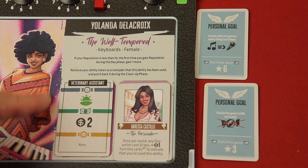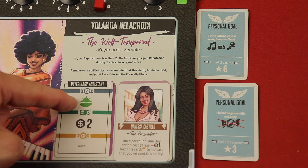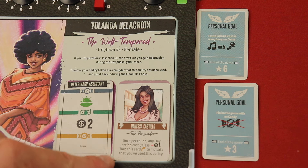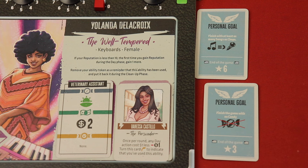You also get to select from two different jobs at the beginning of the game. As a veterinary assistant, at night you can work and get two dollars. You can also have a manager, which gives you a special ability — for example, during the day action costs one less, so the manager helps you save money during day actions.